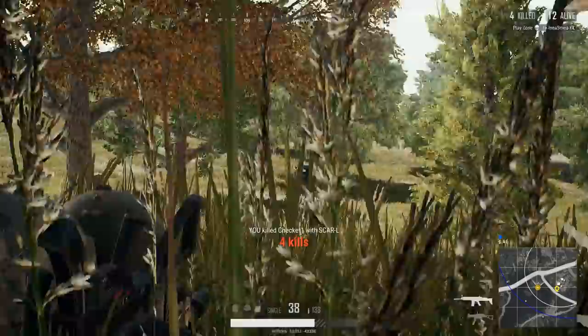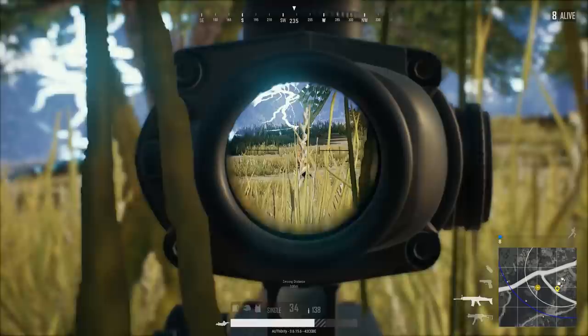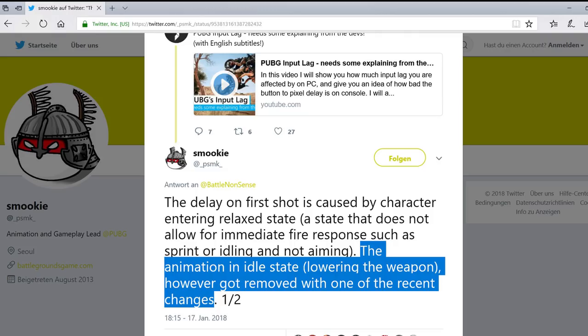As it turns out there was a bug involved here, but it's not the first shot delay, which is actually a game mechanic as the animation and gameplay lead for PUBG explained to me on Twitter. The bug was that one of the previous updates — I guessed it was the one which introduced the vaulting animations — removed the relaxed state animation, which made this mechanic impossible to read for the player. The developers now brought this animation back in one of the recent updates, so let's take a look at how that works now.